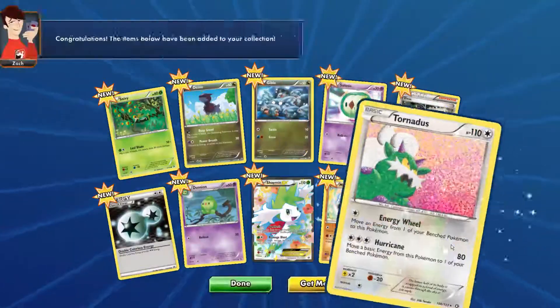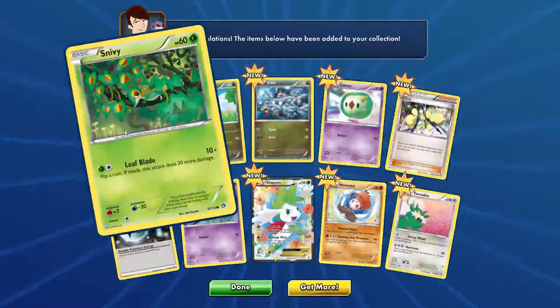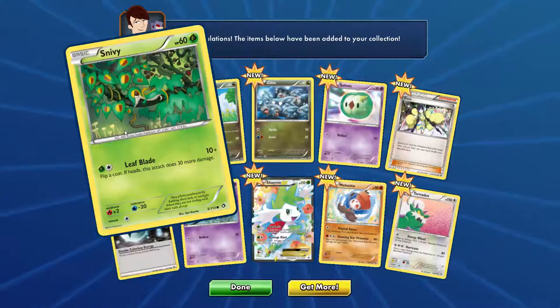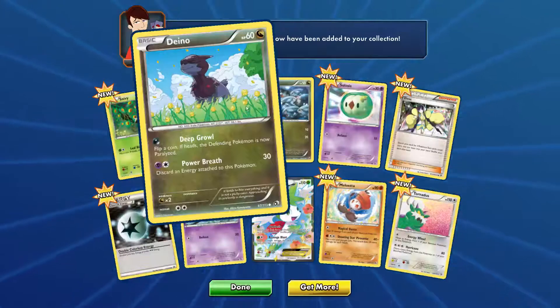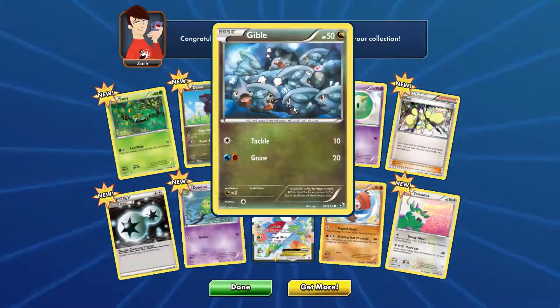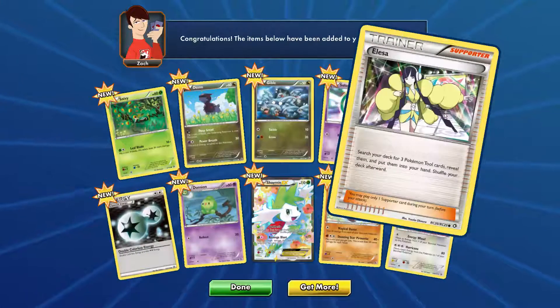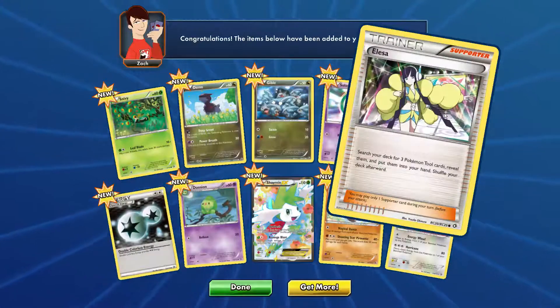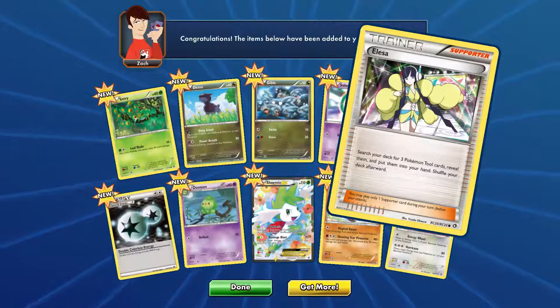Oh, that's nice. Cards have been added to your collection. We have a Snivy with 60 HP, Deino with 62 HP, Gabite with 50 HP. And Skyla — search your deck for three Pokémon tool cards, reveal them, and put them in your hand, then shuffle the deck afterward. I think this one can be handy, but not sure.